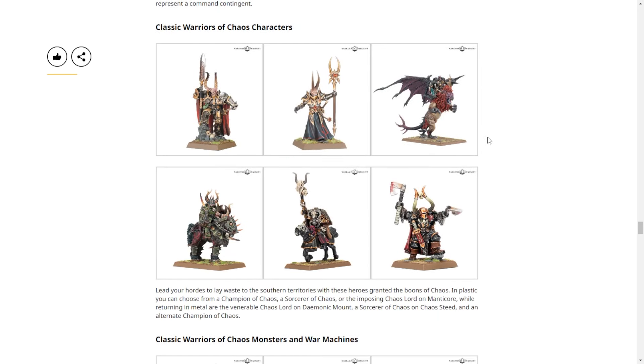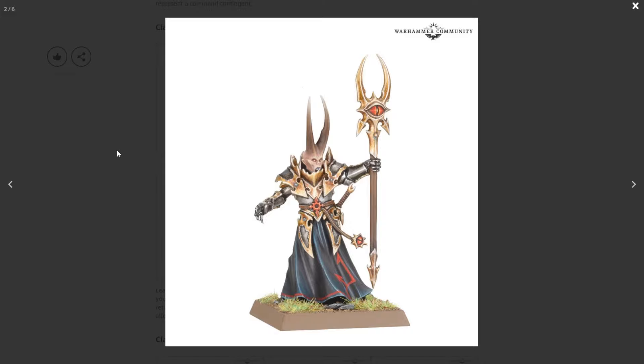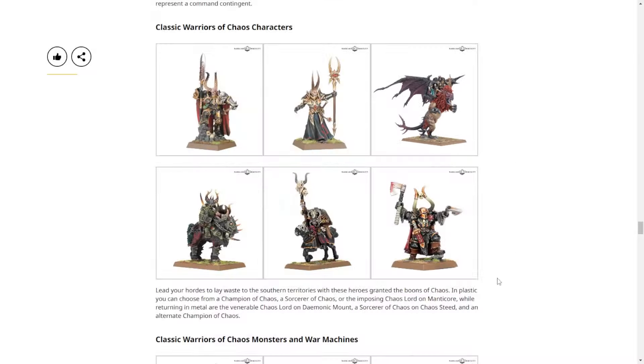We have a slew of classic warriors. The Champion of Chaos and Sorcerer of Chaos are both in plastic — very good and pretty recent models. The Chaos Lord on Manticore is also in plastic. One of our friends brought it in recently and it looks better than this paint job gives it credit. The angle on this shot is not great, but it's actually a decent model that holds up.